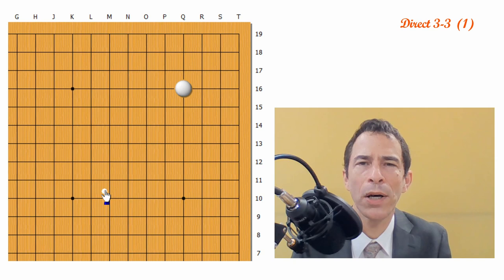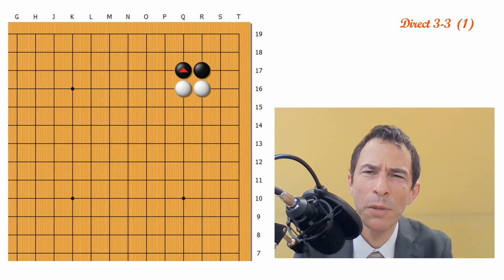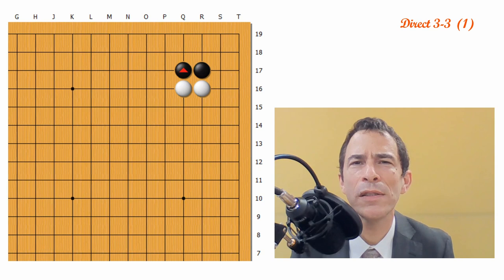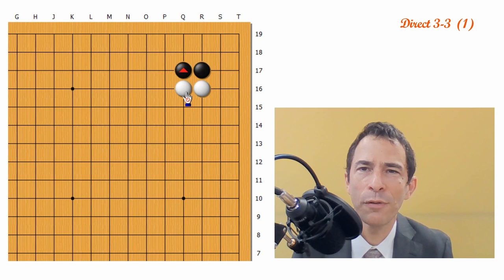I'd like to start and I'm going to talk about Black invading the 3-3 point in this position. Up to this point, it doesn't really matter which side White plays on. White would usually, if White had a stone in the middle of the side, be wanting to cover from this side. But otherwise, it wouldn't really matter.